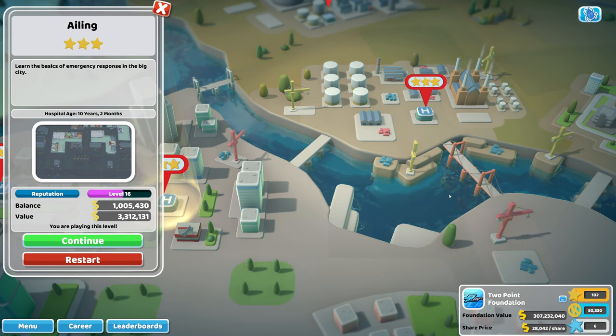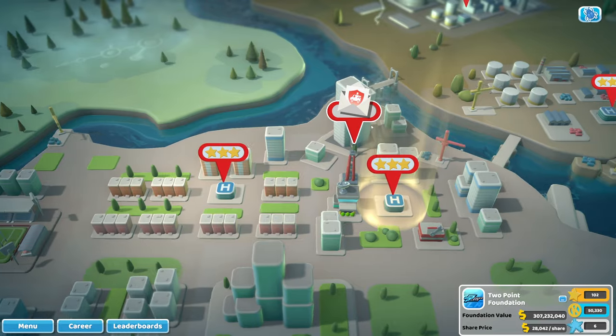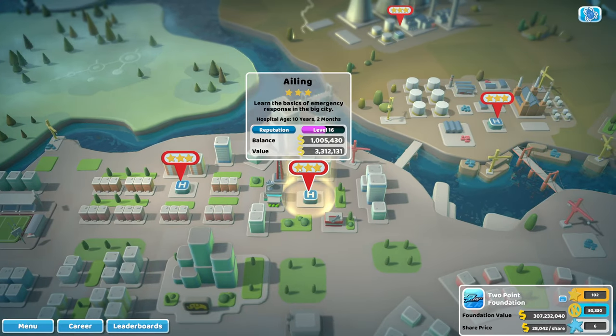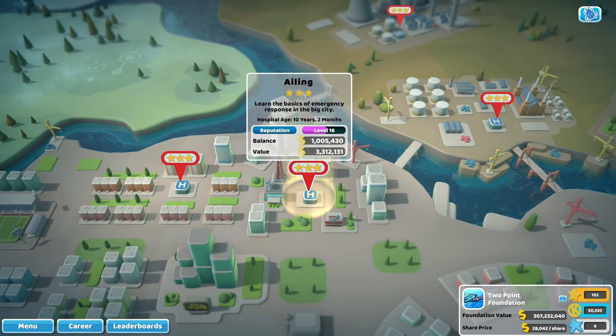Hi everyone and welcome to Power Plays. I'm Harry and today I'm going to be giving you my top five tips to get all three stars on Ailing, the first hospital in the Speedy Recovery DLC.